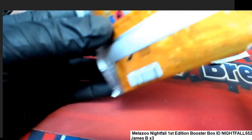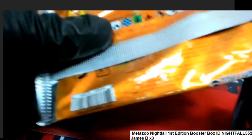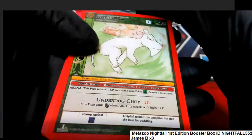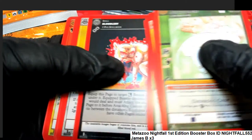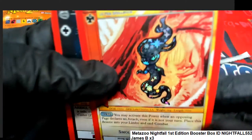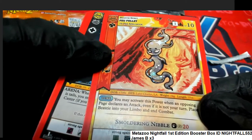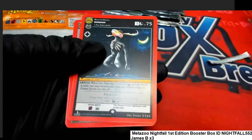Huge hits have come out — we had two Mothman full hollows pop out in the last box. Some of these hollows are worth big values and it's been a lot of fun ripping through some of these packs. If you want, I'll link this up so you can see much more about the product. This one is a reverse hollow — congratulations James B.